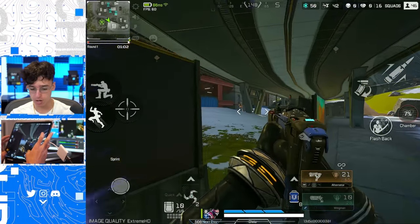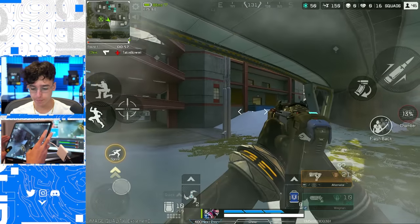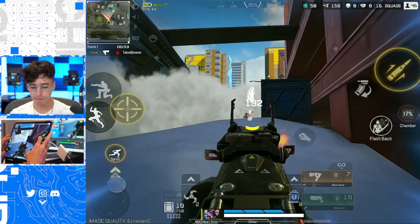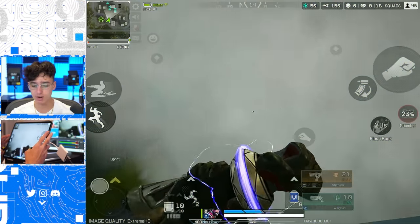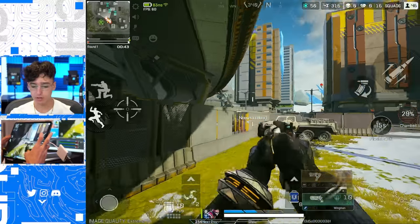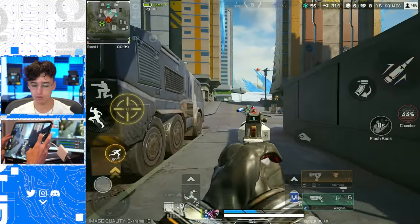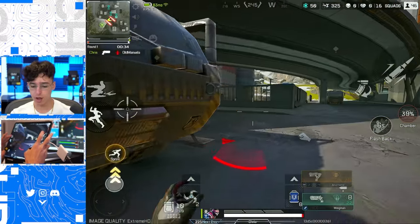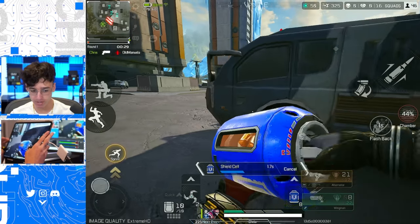We're popping up and knocking this guy. I'm gonna use my flashback — going back to my previous location. One shot. Fade's passive ability is coming to great use as I'm getting shot by two different teams.